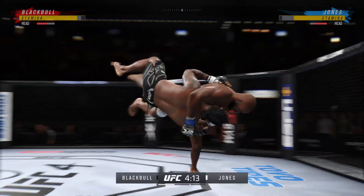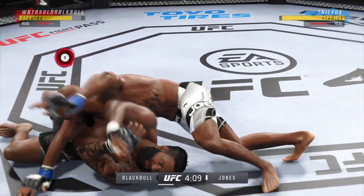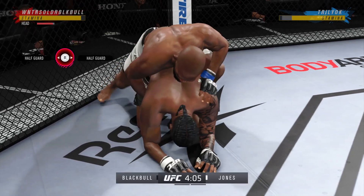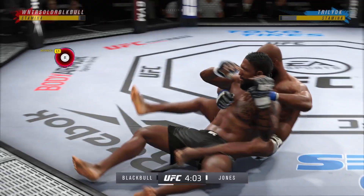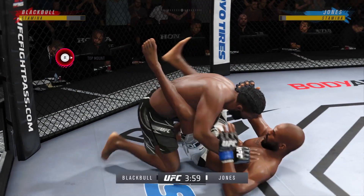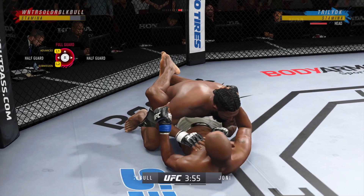Got the single collar tie, and with authority goes to the judo throw right into side control. He's in side control — he's got a ton of options. There are few things more fun to watch in mixed martial arts than these types of transitions and scrambles on the ground. High level grappling can really be entertaining.